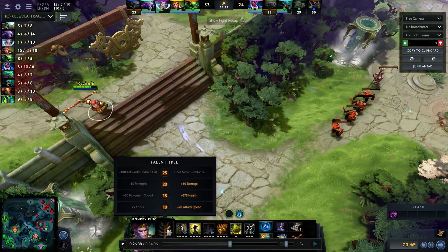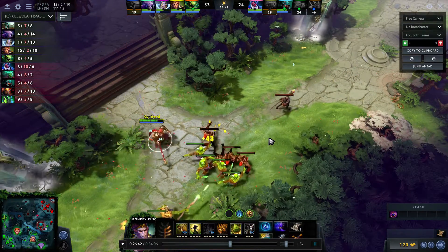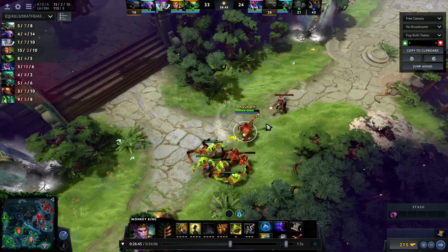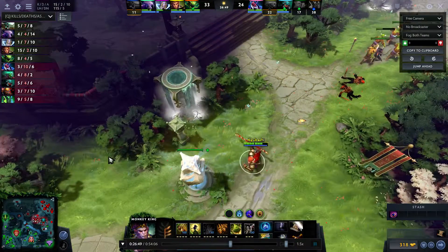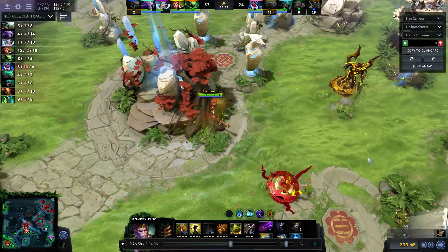I opt to go for Shadow Blade just so I can get better engagements off. I also want to quickly go over how I skill with Monkey King: I usually get 10 attack speed or 5 armor at level 10 — 10 attack speed is technically better. Then I get 275 health because I don't need 20 movement speed, I prefer the health. Then 15 strength and 40 damage — both are good, but I like building more tanky. And the last one is almost always going to be the Boundless Strike Crit talent — magic resist is nice but it's just not as good as the Crit.